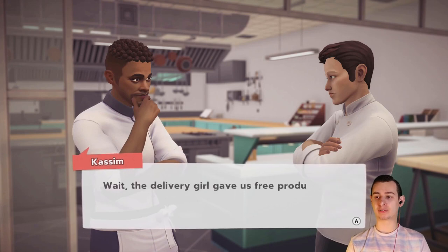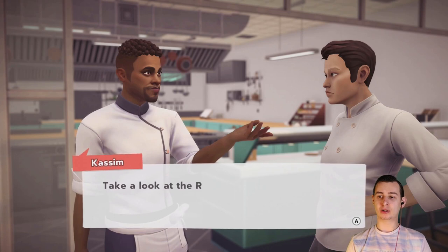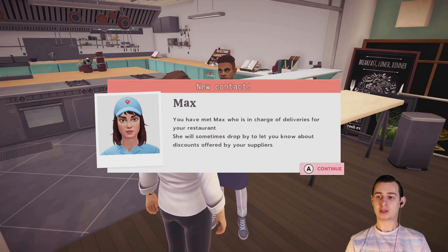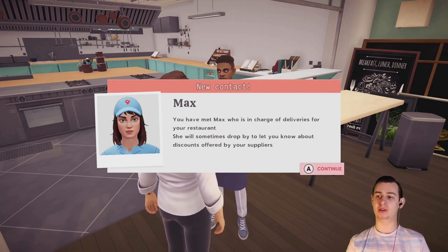Wait, the delivery girl gave us free produce? That's amazing, we'll have to thank her somehow. Take a look at the research table and see if those ingredients can be used in any new recipes. You have met Max, who is in charge of deliveries for your restaurant — she will sometimes drop by to let you know about discounts offered by your suppliers.